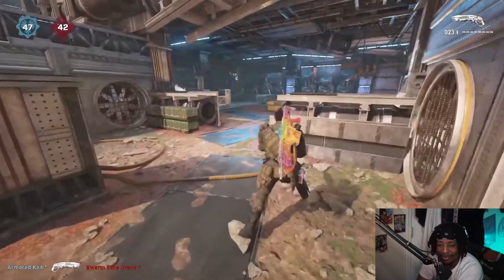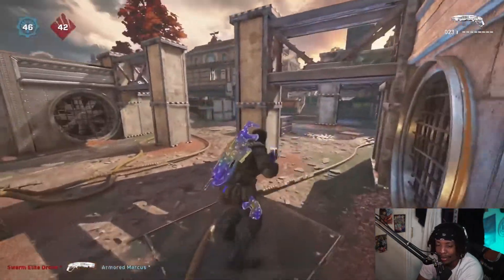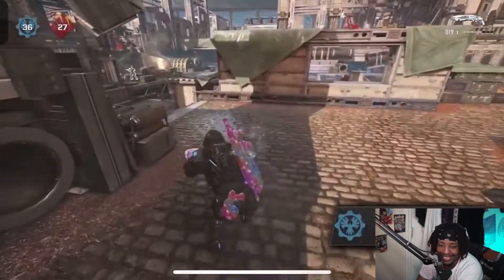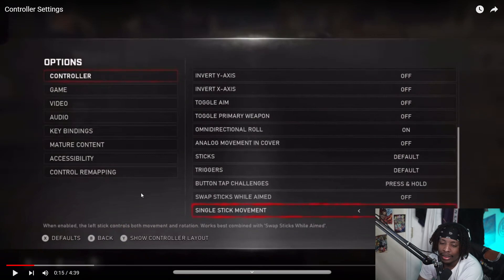Here goes the wall bouncing — look at the way he cancels towards the same wall multiple times. Let's copy these settings. Sensitivity 27 already — I used to play on 27, I'm not playing 27 anymore. Let's see what he does: vibration off, okay. Press on hold — nothing too crazy when it comes to his settings. Omni on.